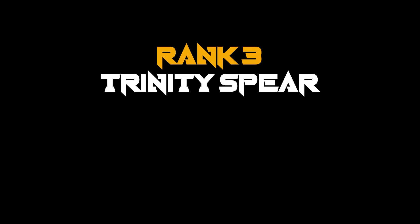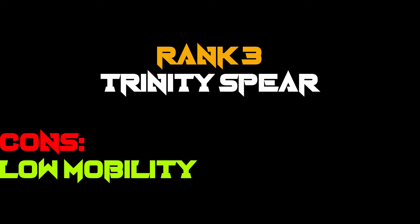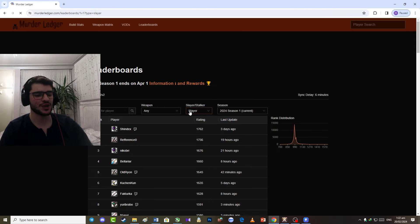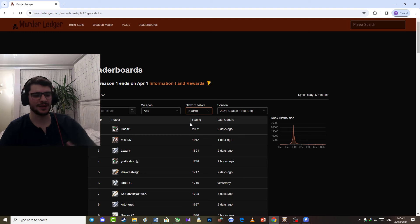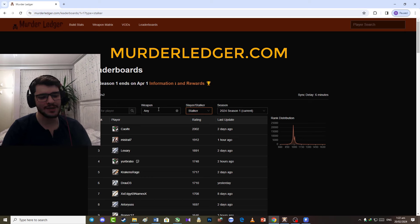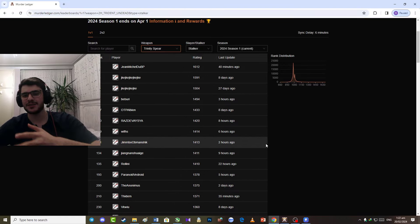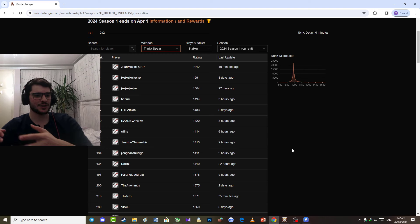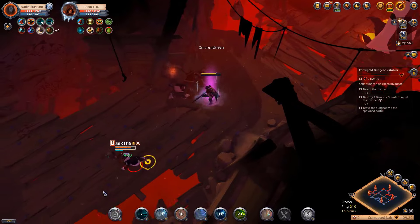Let's talk about the main topic. One of the best websites that can give you great information on the current meta and players in the top 100, the leaderboard, and other stats is murderleger.com. We can search our weapons, and as you can see, the first build we want to talk about is the Trinity Spear build. Ranks 13, 15, 50, and 53 from the top 100 of Stalker's Corrupted Dungeon are all playing with Trinity, which shows this weapon has great potential.